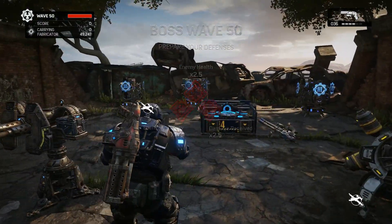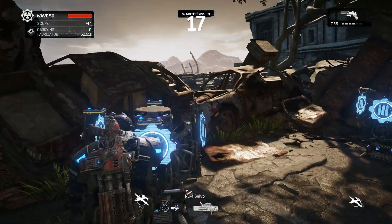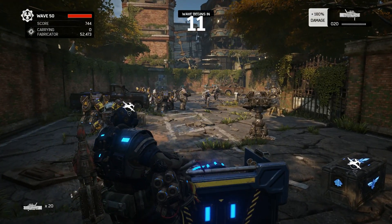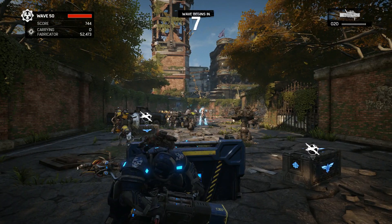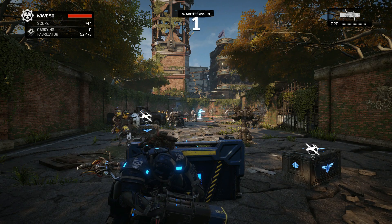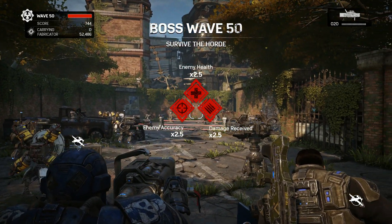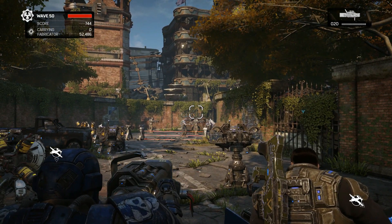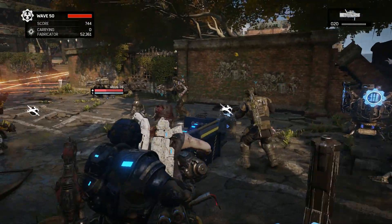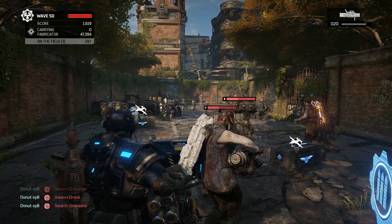One of my good Horde teammates, Lunchbox 360, had a really good idea that we suggested to the Coalition about the boss waves. Normally if you defeat a boss quickly — say the snatcher — you get another snatcher, and even a third snatcher. Lunchbox's idea was that the second and sometimes third boss should also be random. So for example, if your first boss is a snatcher and you kill him quickly, your second boss that wave could be a carrier, Swarmak, Kestrel, or even another snatcher. I think this is a really good idea and I hope they're implementing it, because that would add as much variety as possible into Horde.